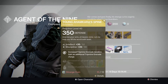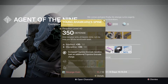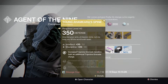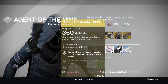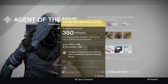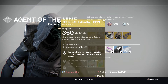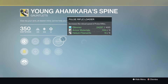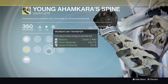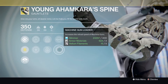Then we've got Young Ahamkara's Spine: increased Tripmine Grenade duration and an additional Tripmine Grenade. It's a pretty good exotic if you like using the Golden Gun and Tripmines. If you don't like using Tripmines, you're not going to want to pick this up. Just to warn you — Tripmines no longer stick to PvP players or enemies in general, which is pretty annoying because that used to be a great way to pick up a couple of kills. Perks include increased Intellect, increased Discipline, Momentum Transfer, Fastball, Pulse Rifle Loader, and Machine Gun Loader.